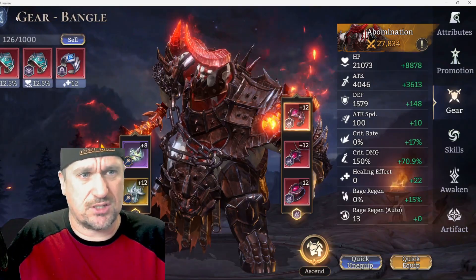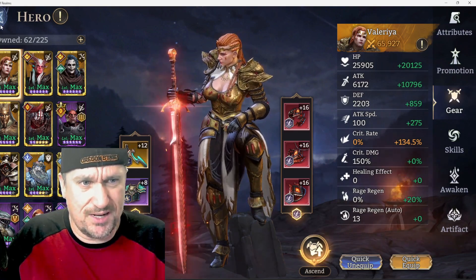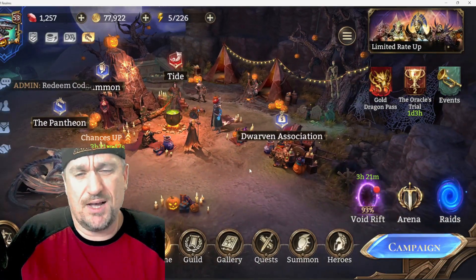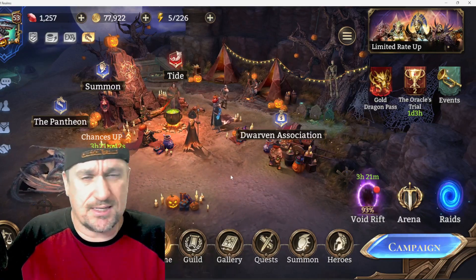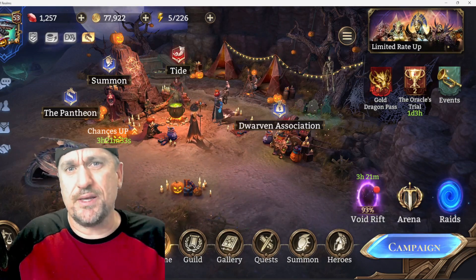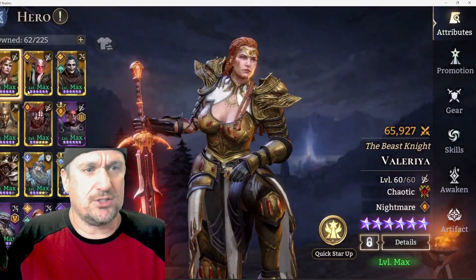My gear stinks — other than somehow my Valeria's gear is okay compared to everything else, but most of my gear is just garbage. I think that's just kind of how the game goes — it's going to be a game where you have to slowly and methodically get better. The game does a really great job of allowing you to collect really cool heroes fairly easily, but it's really hard to get them built up. That's my experience and that's how I just got my Volca.